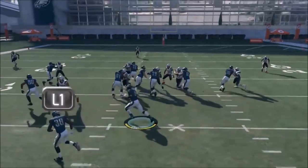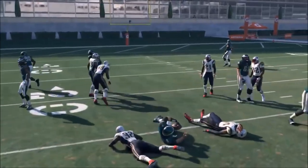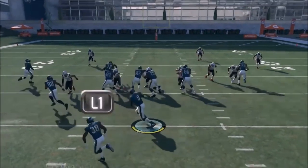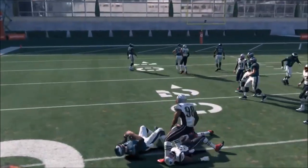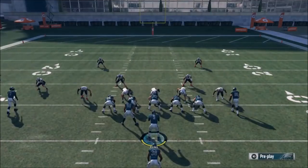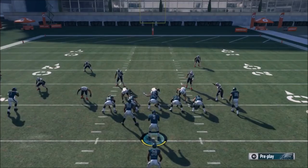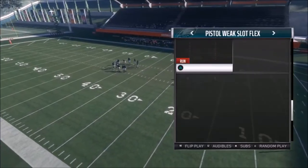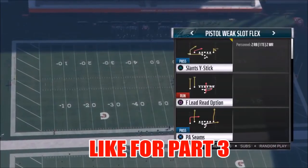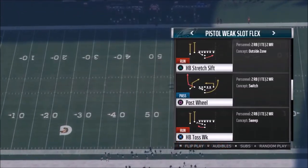I'm almost getting more yards with Nick Foles than my running back. If I had any speed he'd be gone — the blocking is ridiculous. I'm running with a quarterback who has the speed of a lineman and I'm getting good yards. Just imagine how cheesy this could be with a capable running QB like Michael Vick online. Let's move on to the pass plays — I've got two more pass plays and a run play. We're going to go next to the Post Wheel.